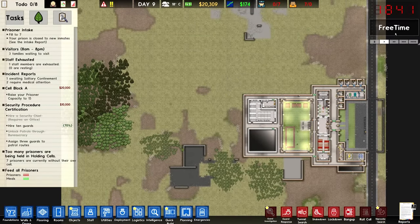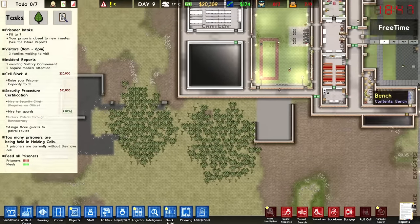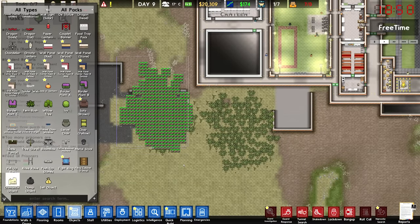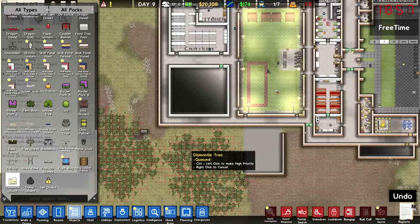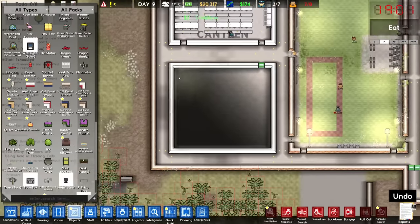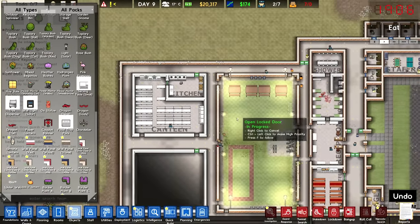I'm also wondering what season we've gone into. It's currently summer and the weather is overcast. Anyway, we've got this done. I want to dismantle all of these trees because I'm going to start planting the cell block, and I'm actually thinking of putting it down here. I'm getting rid of the trees because I want to use this space for the cell block. We can maybe use this area for activities like a workshop or a library, so having the cells close to that is probably not a bad idea.